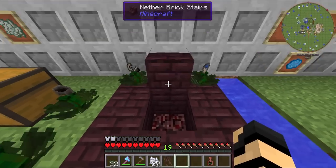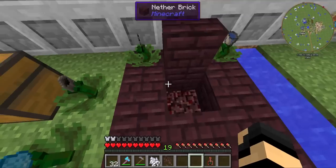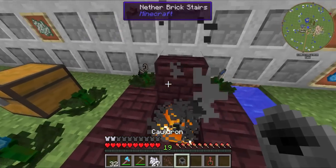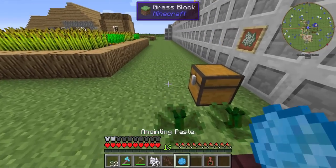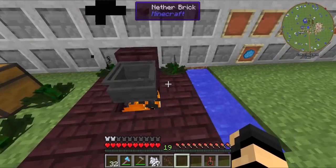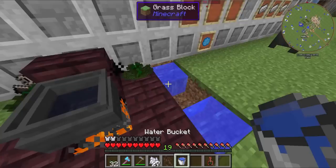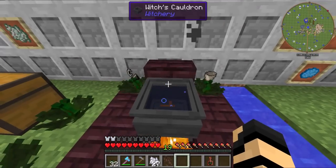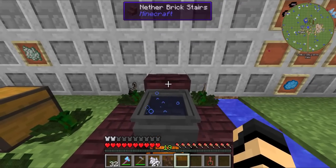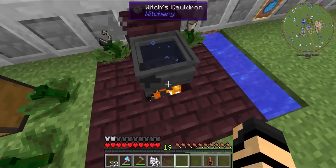You'll want to set up a spot for your Witch's Cauldron. I've already got it prepared with some netherrack down here, and I'm going to light it. Then put your regular cauldron in place, apply your Anointing Paste, and presto — you've got yourself a Witch's Cauldron. You'll have to add three buckets worth of water, or else it won't function properly. There are multiple ways it will accept pipes from other mods, and there's also an enchanting way using Witchery, but that comes much later.